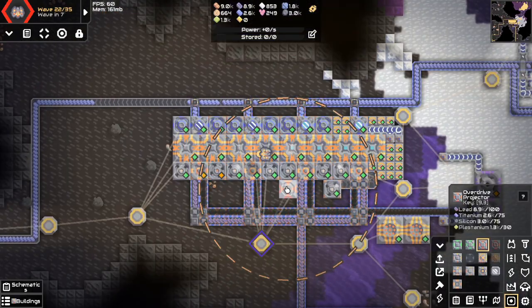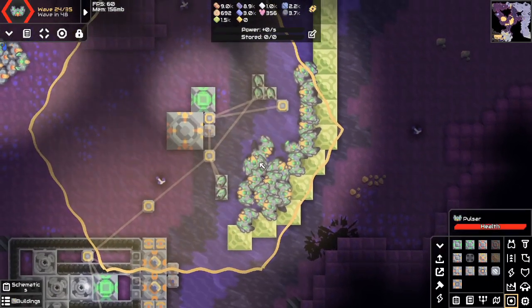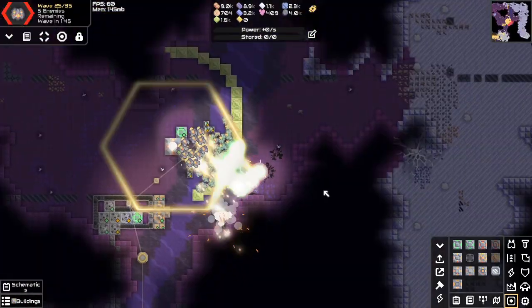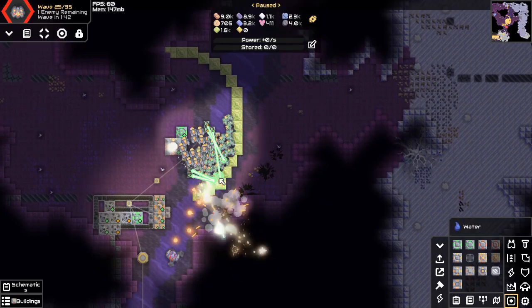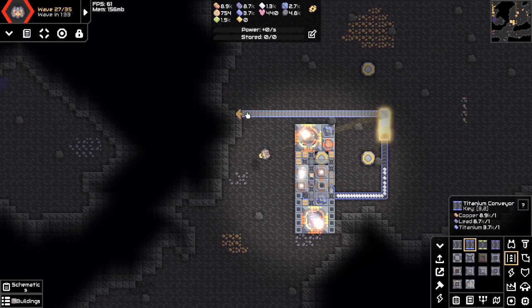And I upgrade the power plant again for some reason. I tried to organize the units into rows so they can all shoot at the same time but it doesn't really work. And here I finally fix my metaglass problem.